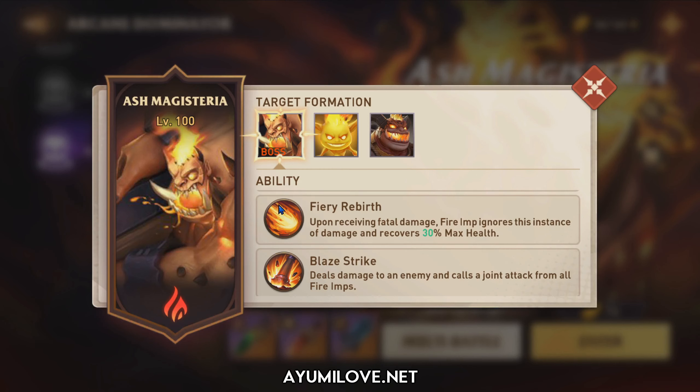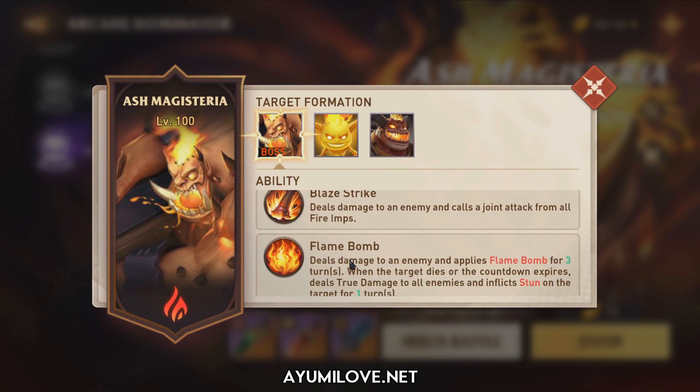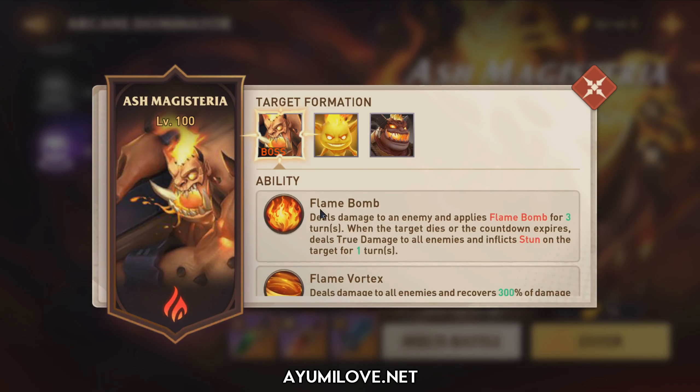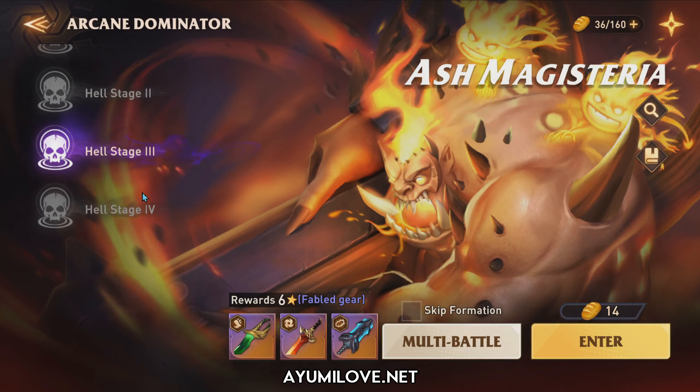Apart from that, the boss AI is slightly different. He will cast a Flame Bomb, and the target priority for the Flame Bomb in Ash Magistria Helmode Stage 3 and 4 is that it will only target the hero with the highest HP. So if you want the Flame Bomb to drop on a specific hero, you need to make that hero the highest HP on your team. Those are the important things to know before attempting Helmode Stage 3 and 4.